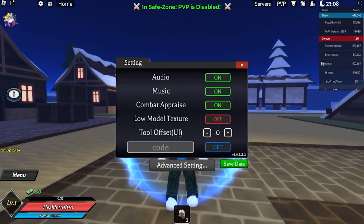There are some cool codes for you guys and it's summer right now, so the first code is going to be 'summer event'. This code will give you a status reset and XP times two for 30 minutes, which is actually epic.